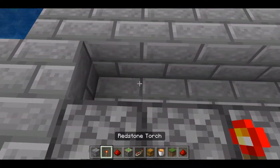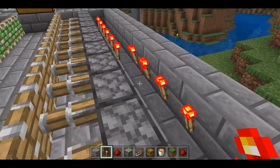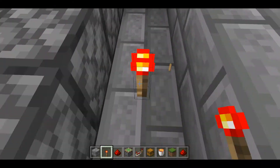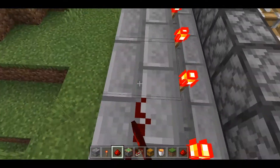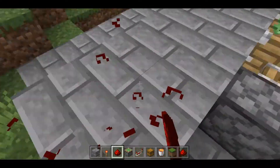Then I have to place my redstone torches here. I've got to place these on the wall that I've made here — I have to place all of these on. Then you have to put this redstone all the way along here until the end.